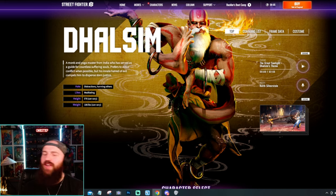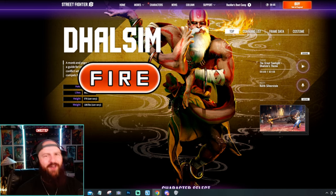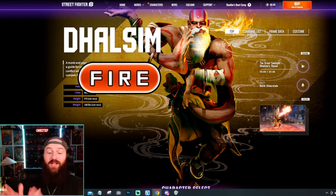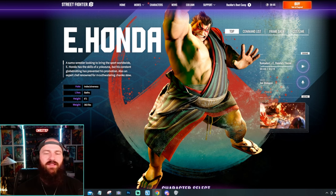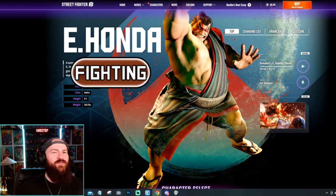Dhalsim, of course, is going to be your standard good old classic full-fledged fire type. So we have Ryu who's fighting, Ken who's fighting fire, and then Dhalsim is just fire. E-Honda, to me, fits in the category of like Hitmonchan and Hitmonlee and stuff like that — he's going to be another full-fledged fighting type.